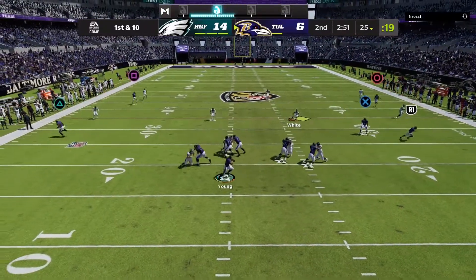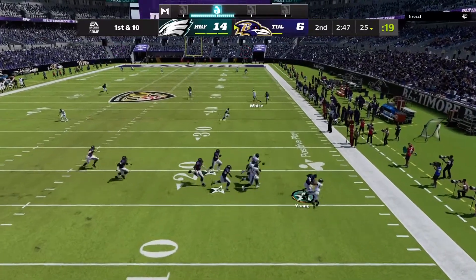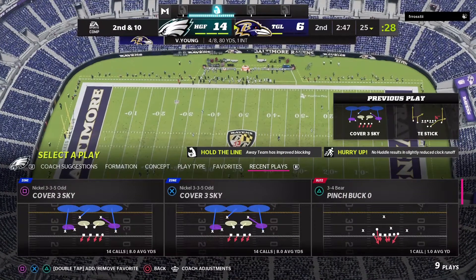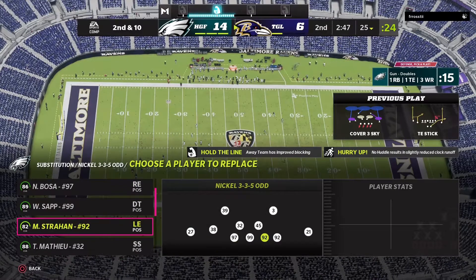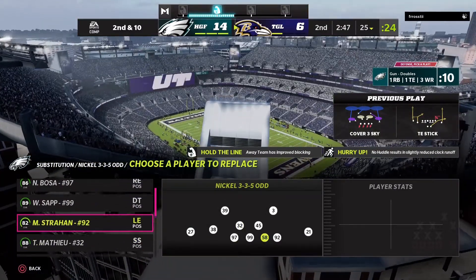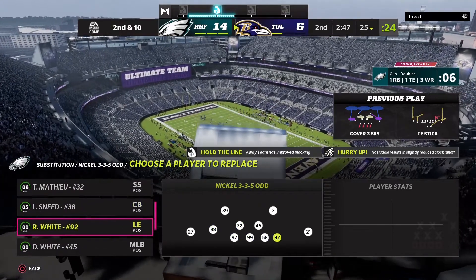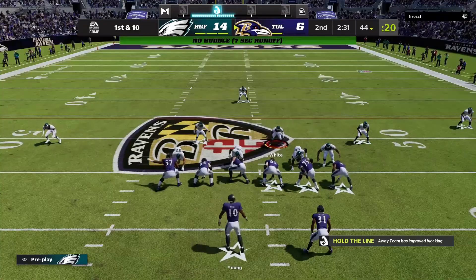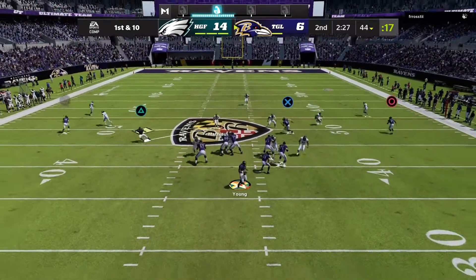I scored on the next drive and I'm still calling the same defense. I'm using Devon White now — he's actually faster than Tyron Matthew, but I had Acrobat on Tyron so that's why I was using him. I did sub out Michael Shran to get Derrick Thomas in there. Same defense, man — just cover up the middle. That's all y'all gotta worry about: use the middle and bait him into passing into those zones.